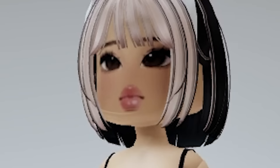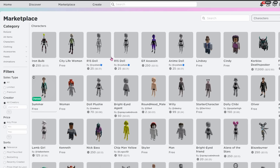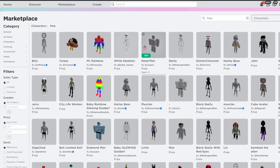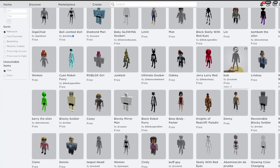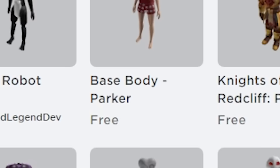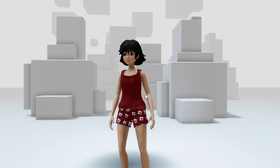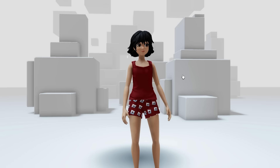If you don't have Robux — totally understandable — go to your marketplace, go to characters, and in the search bar type in 'free.' Once you're there, scroll down past all the cursed avatars until you see avatars called 'base body' with a name underneath them. There's one called Parker, we also have Peyton which is a boy one, and we have Addison, plus a lot more.